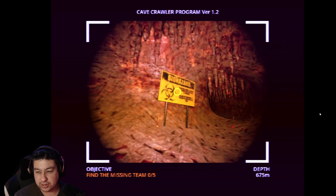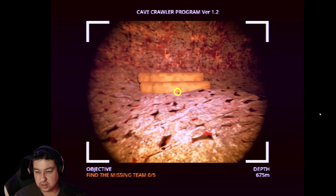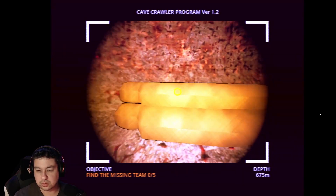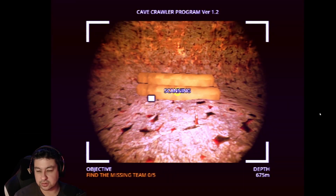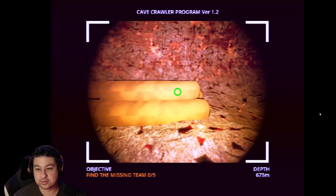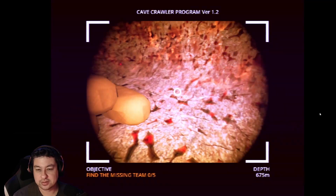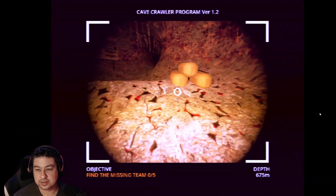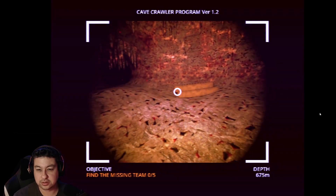Big sign - biohazard? Yeah, I'd say so. What are these? Pipes? Coffins? Let's find out. Find the missing team - zero of five! So many. They've got tendrils now. What do you mean there's - are these bodies? What is this? I don't understand. What do you mean they're still alive? Holy shit, there's so many. There's a back way I can go.